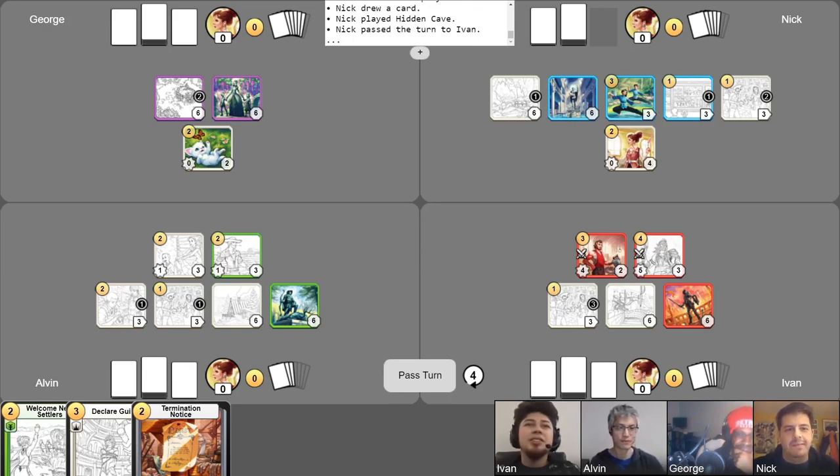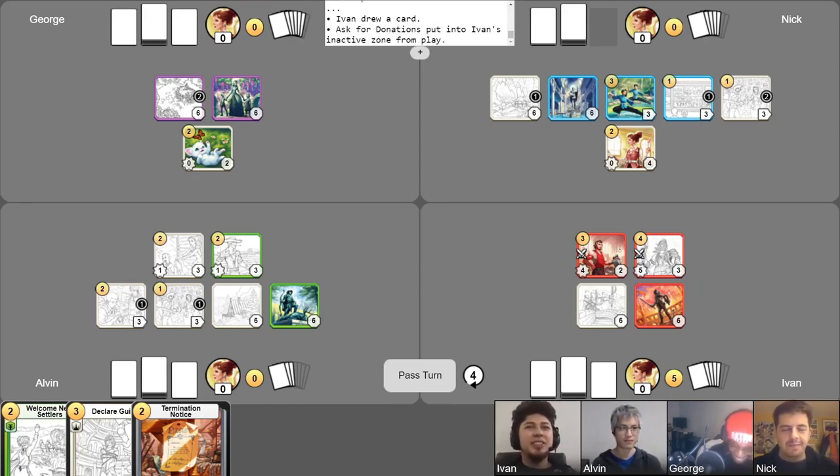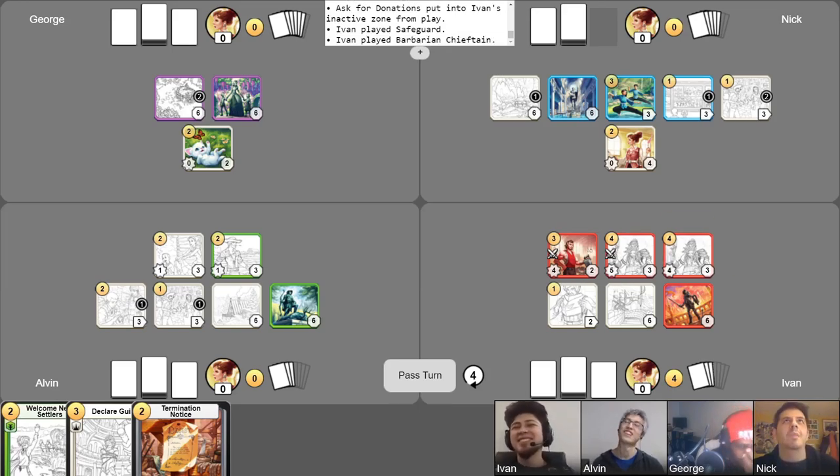I'll put a counter on my Ask for Donations and take my turn draw. I'll be going up to five gold by using Ask for Donations. I'll definitely start by using a Safeguard for one gold. I bet you guys didn't expect this — my second Barbarian Chieftain. I'll be using Grendon's effect to give the first Barbarian Chieftain that I summoned a six attack.